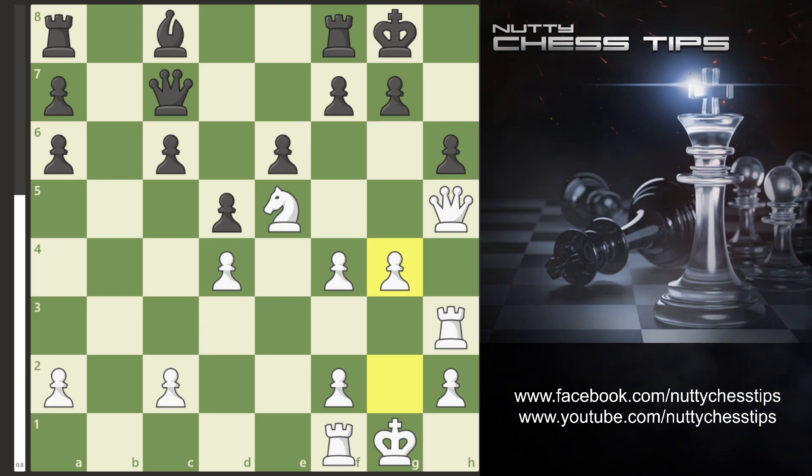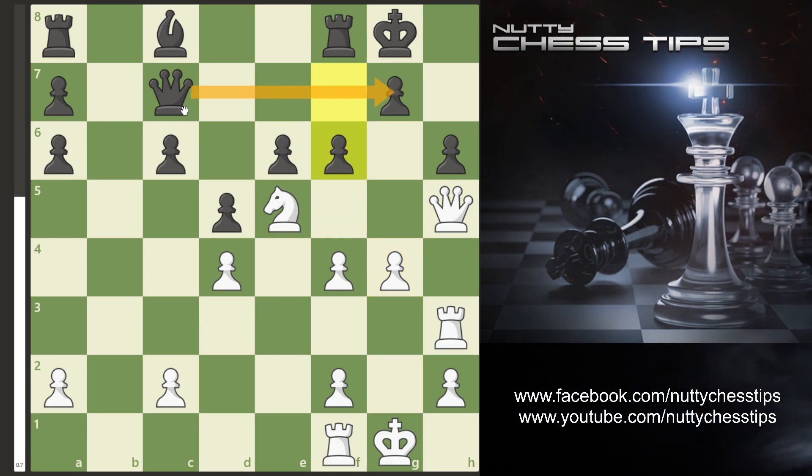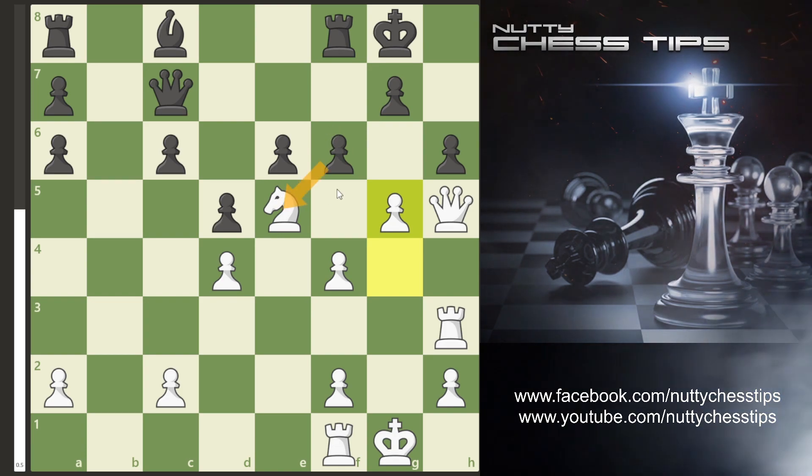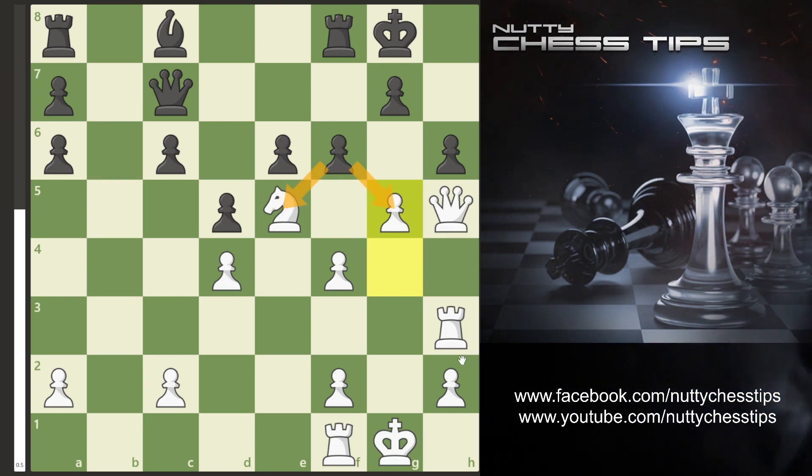Here I just recommend going all out on the attack with G4. Now if they go F6, keeping an eye on this G pawn with the Queen, we simply go G5.